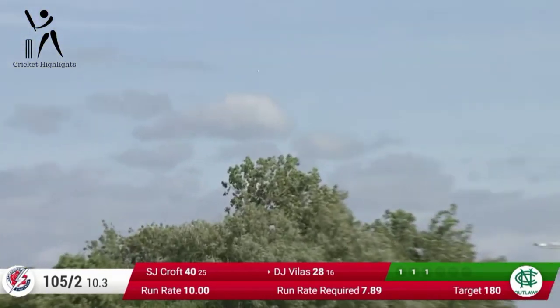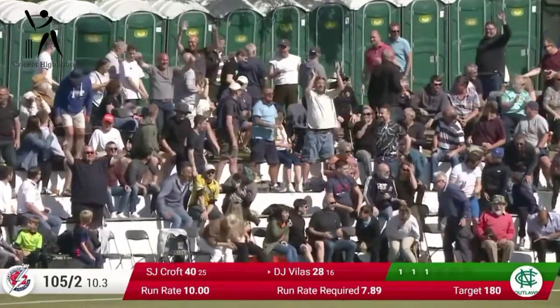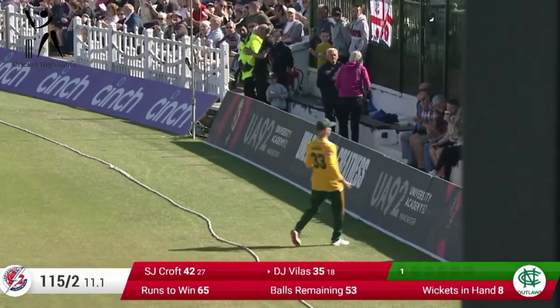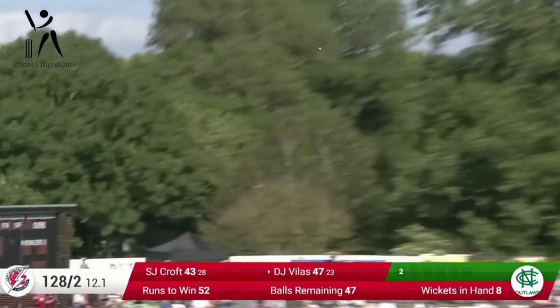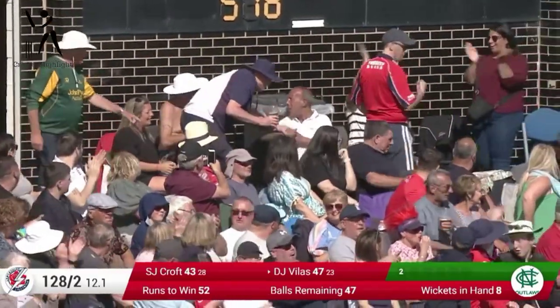Villas goes for a big hit through the onside — that's in the crowd! Someone catch it — no, it's bouncing over the Portaloos. He looks leg side and hits it leg side off the back foot, one bounce and four. Villas waits for Fletcher, goes for the same shot again — Harrison is in the vicinity but it's over his head and out towards the scoreboard.